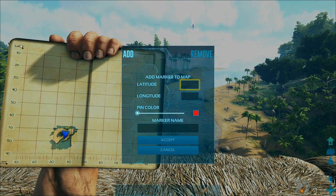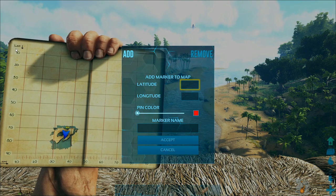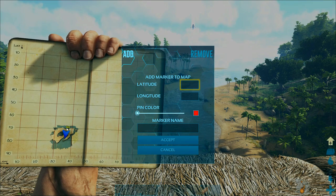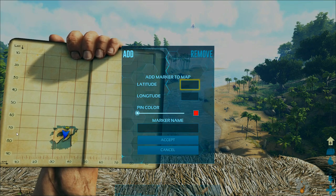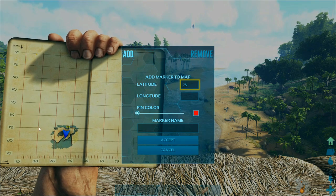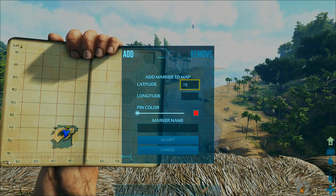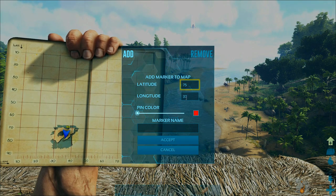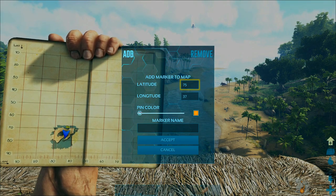Hitting Y pulls up the pin dialog. If you remember graphing in math class, this is going to be a lot like that — using latitude and longitude. The left side is latitude going from 10 to 90, and the right side is longitude. I can see I'm at about 75, about halfway between 70 and 80 on the left-hand side, which is about where my triangle is. I punch that in and on the bottom for longitude I'm going to about 37.